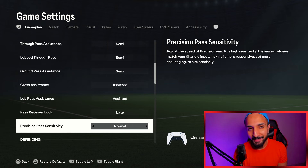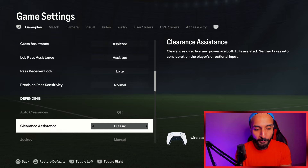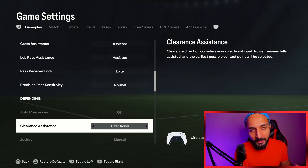Precision pass sensitivity is something I wasn't using at all at the start of the game, but it is something you must use — it is great. Locked precision pass is absolutely broken. R1 plus square for switches, R1 square for glitches — it is absolutely broken. I have made a video about it which I will drop in the description box below. If you put it on classic, it doesn't consider your directional input, so we don't want that. We want our clearances to go where we want them to go — that is why we will put it at directional.